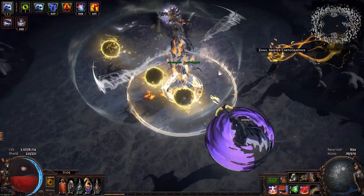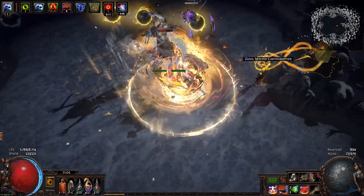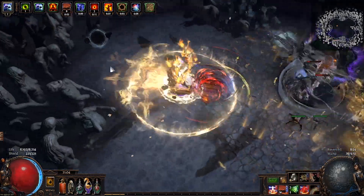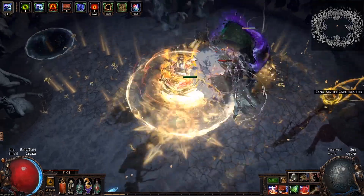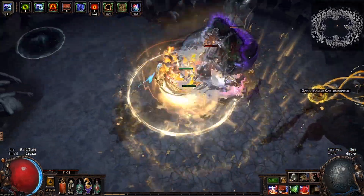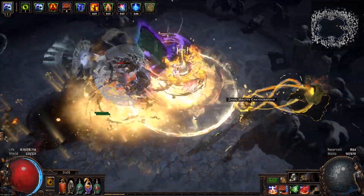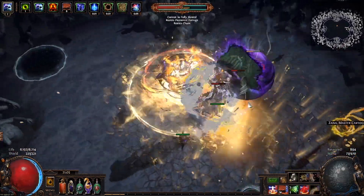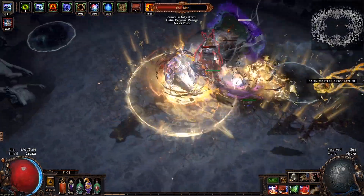Just look at how horrible I'm playing that Uber Elder fight. I get away with being hit so many times and playing like crap — isn't it a thing of beauty? But be warned, this is not a beginner build. This setup requires several very specific gear pieces and relies on a few interactions which might be a bit obscure for newer players to understand.